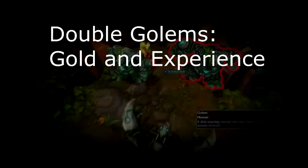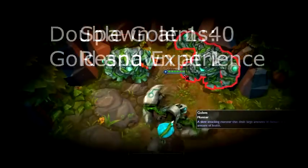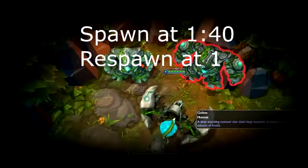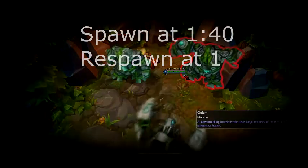Last but not least we have the Double Golems. These are possibly the hardest to kill neutral jungle creep. They provide gold and experience similar to Wraiths and Wolves. We should note that they spawn at one minute 40 and respawn every minute after being killed.